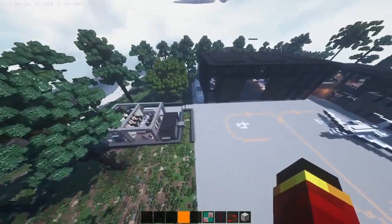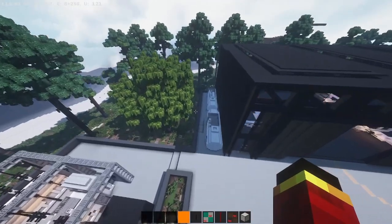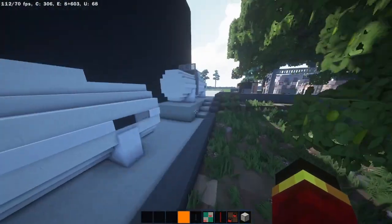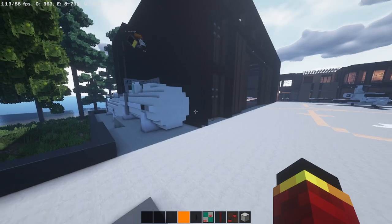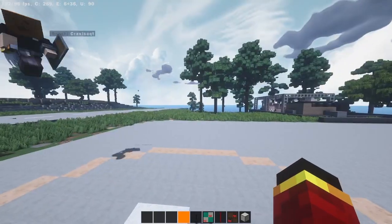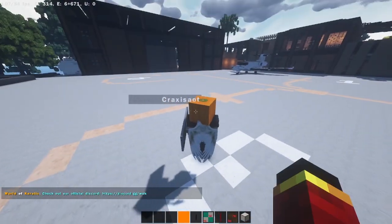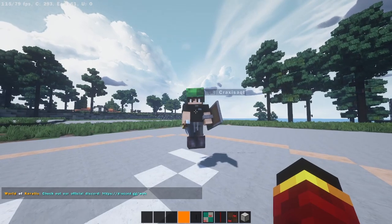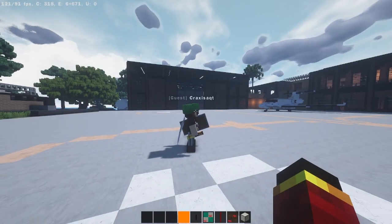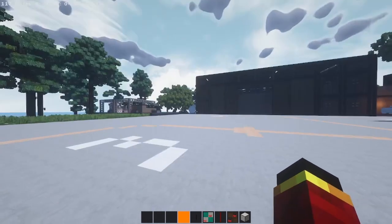The generators over here, the water tanks — or actually those tanks are probably fuel or oil. So yeah, that's the airport guys, hope you enjoyed! Anyways guys, I hope you enjoyed as much as me and Cracks did. Make sure to like, subscribe, stay tuned — and Cracks, you got anything?